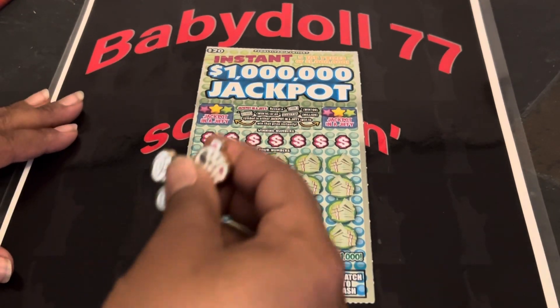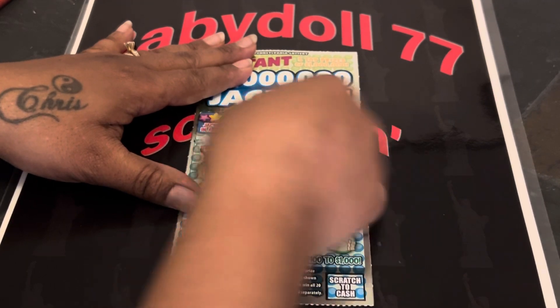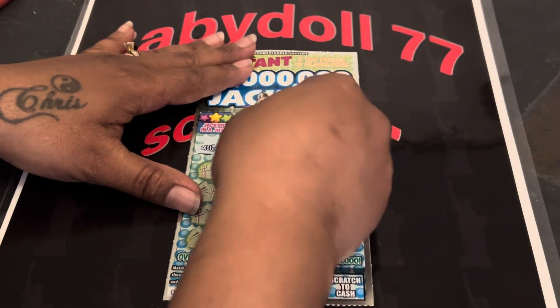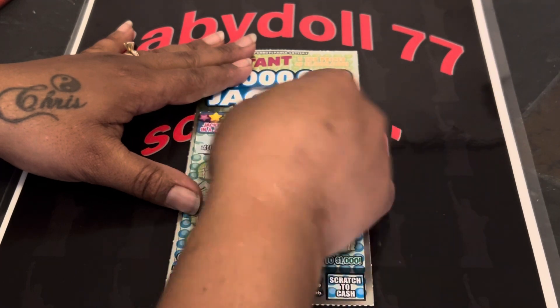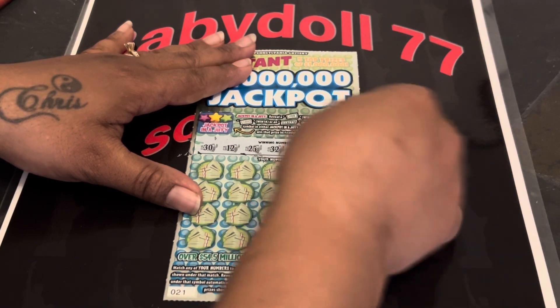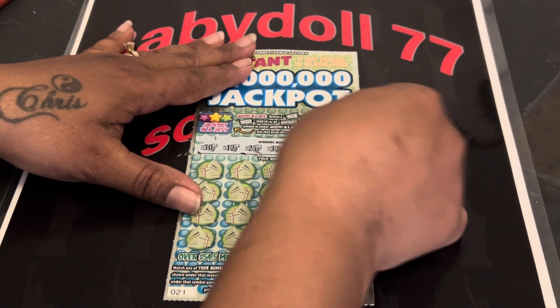Let's see if we can find a win for Ms. Kim. Good luck, Ms. Kim. We are looking — they put the dollar sign stuff in the back. Okay. Numbers: 30, 12, 25, 32, a single 1, a 3, and 820.